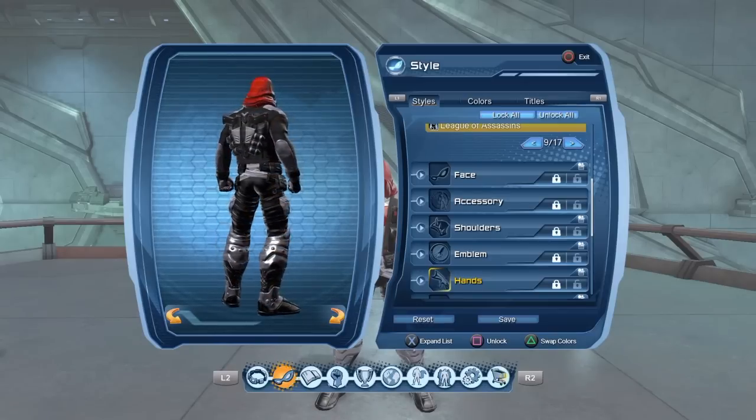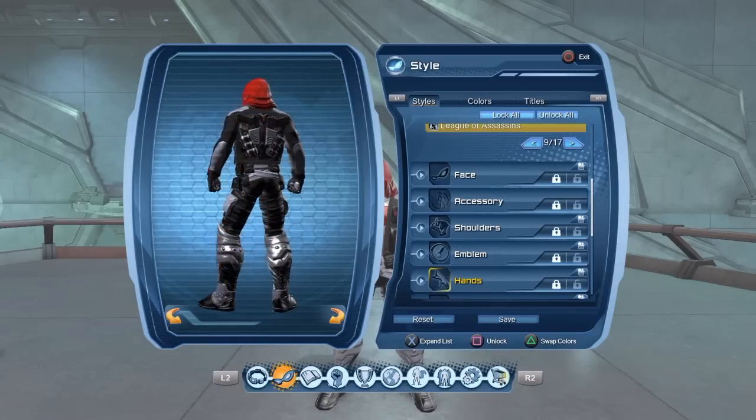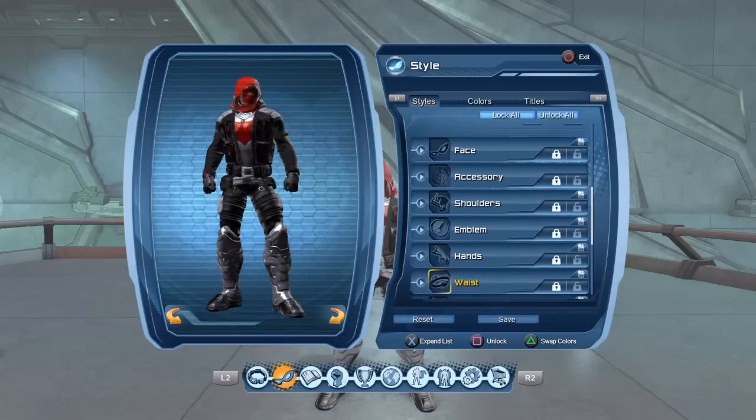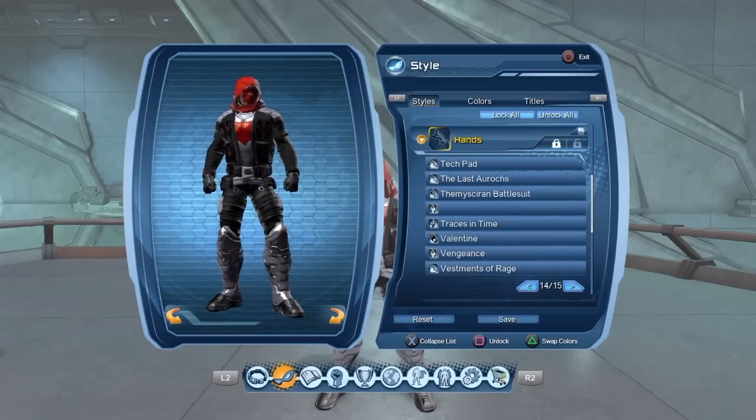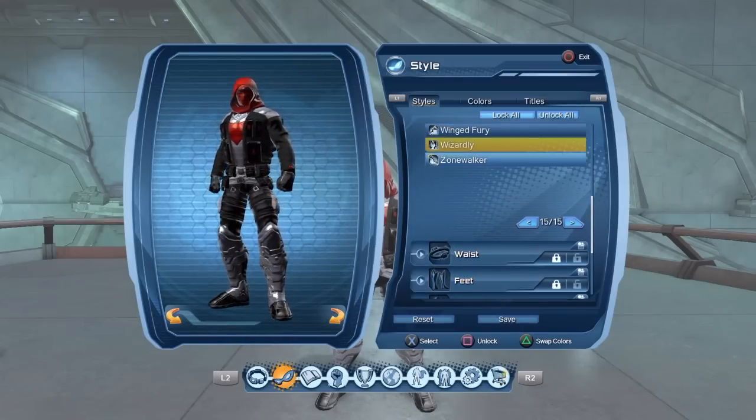For the back, I'm just using the Vengeful Surgeon back piece — even if it's really not accurate to his back. And for the hands, like I said earlier, you use the Wizardly hands. The Wizardly clothes — I forgot where you can get those from.